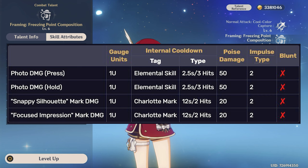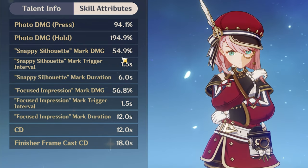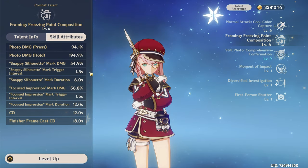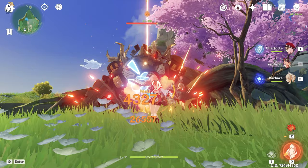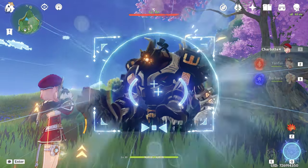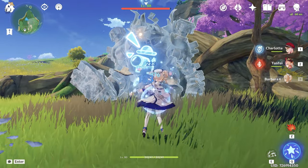Charlotte makes one hit every 1.5 seconds, so we will be applying one source of Cryo every three seconds. If you were thinking about Charlotte as a Cryo applicator for Melt teams, she is not reliable — maybe only as a secondary Cryo support. On the other hand, even though her Cryo application is bad, it's enough for freeze teams, and I think most of the time freeze teams would be your way to go.